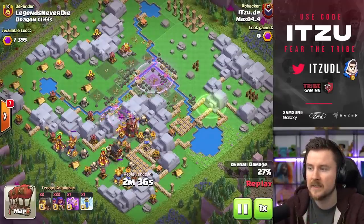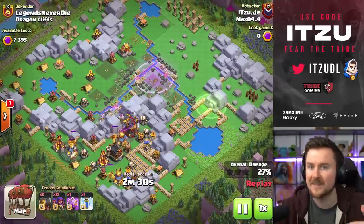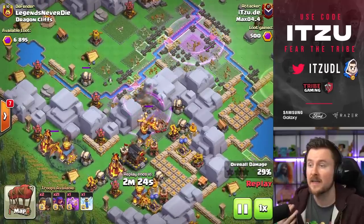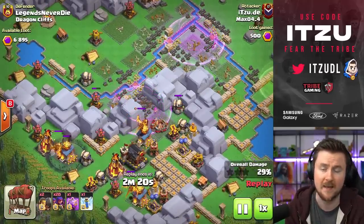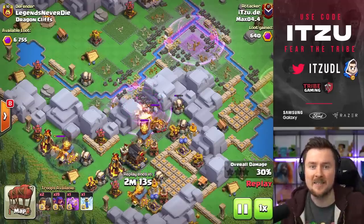Max is doing the next attack, coming in with the sneaky archers again. I know this is not the craziest or most exciting gameplay, but I'm really trying to show you how to beat those maze bases. With sharing this approach and just using the jump in general — it's not the craziest trick, not a new flashy trick.